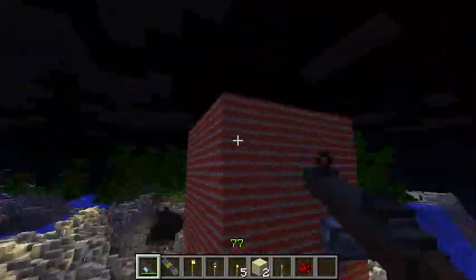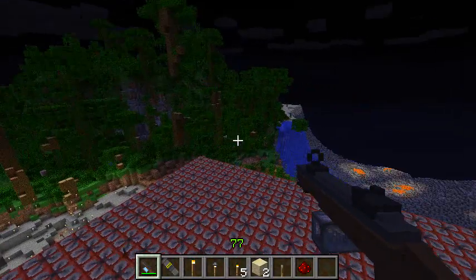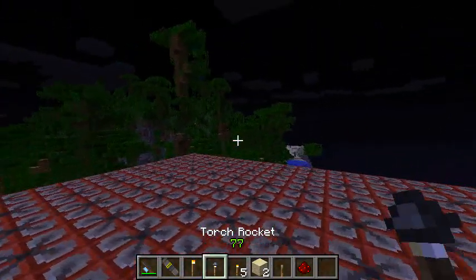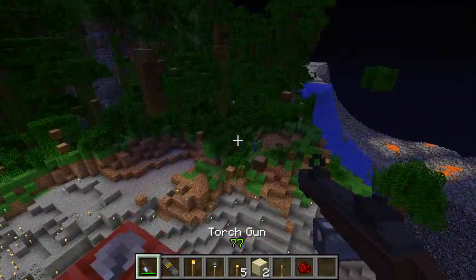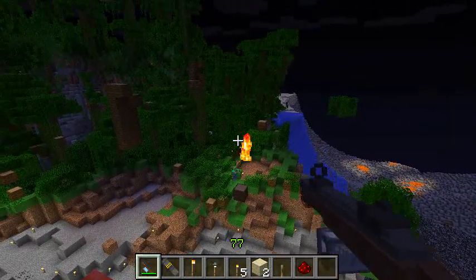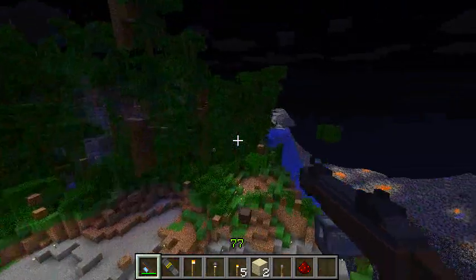Now if I was in survival, I'm not quite sure how this would work — I'm pretty sure it would just take the rocket-propelled torch and order the torch out and stuff. I would think about showing the recipes, but it's kind of a new mod and there's a good chance that it will change really soon.